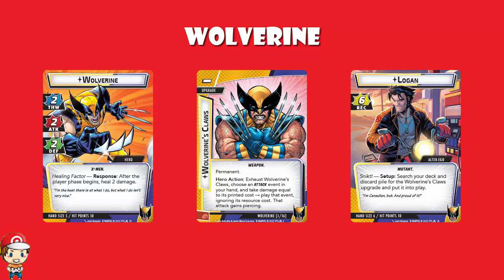Wolverine has two thwart, two attack, two defense — fairly standard — with ten hit points, which aren't great. But after the player phase begins, you heal two damage at the start of your turn every turn regardless, and with a recovery of six you're probably going to be fine. The card pack does an excellent job of making Wolverine feel like Wolverine.